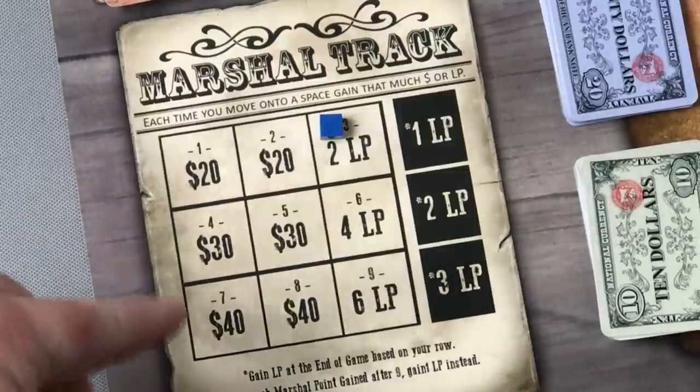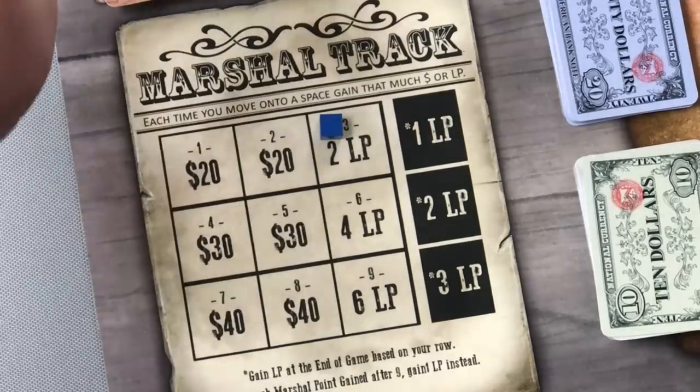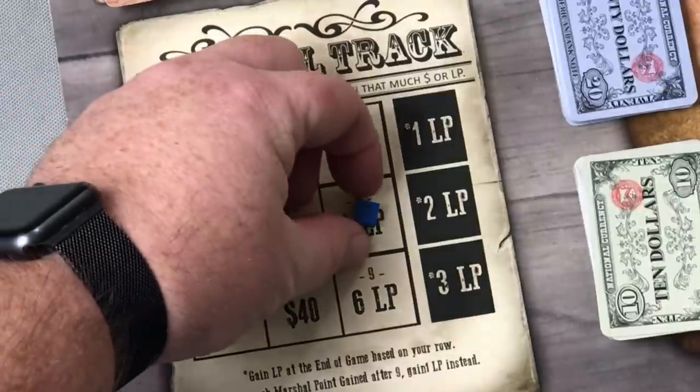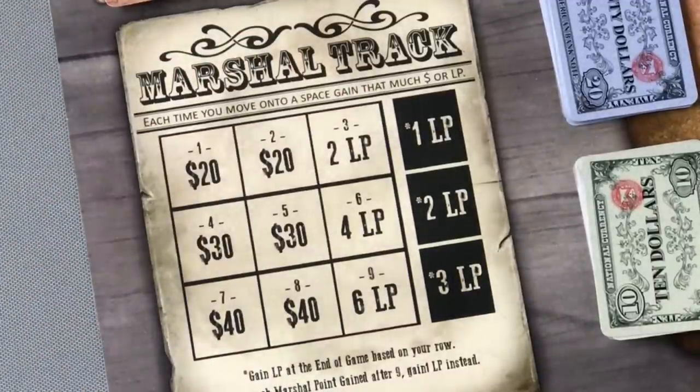Players have the ability to move from the marshal track to the wanted track simply by making a decision. A marshal player — say Doc Holliday decides he wants to become an outlaw — goes and robs the bank, takes his cube off the marshal track, places it on space one of the wanted track, and begins his career as an outlaw. Players cannot exist on both tracks simultaneously, and once on the wanted track, you cannot move to the marshal track until after you are arrested by the NPC sheriff or a marshal player.